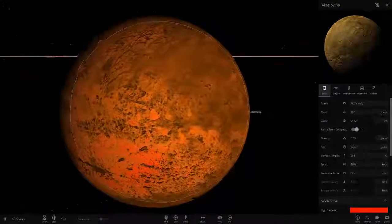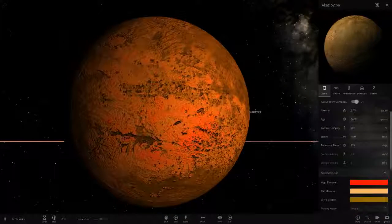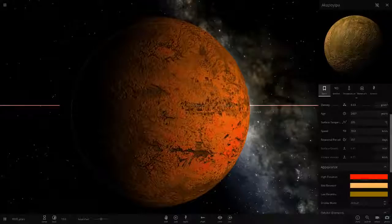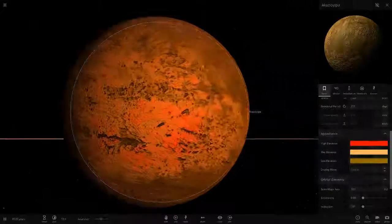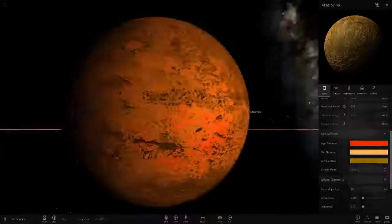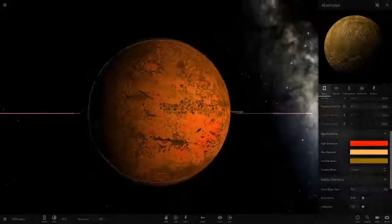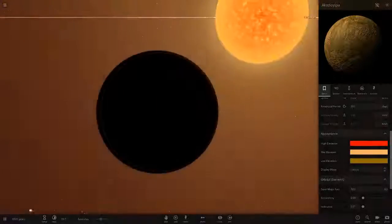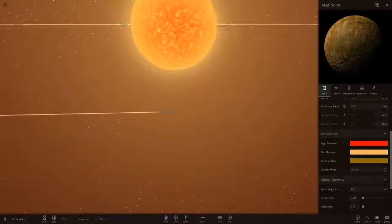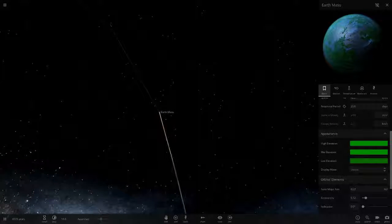First object is a Mercury-like inner rocky planet — a lot of systems you guys send in have this little inner rocky planet. It's a trend. Relatively hot in temperature. I like the color scheme with the star making it look like a burnt wasteland. That's looking quite cool.